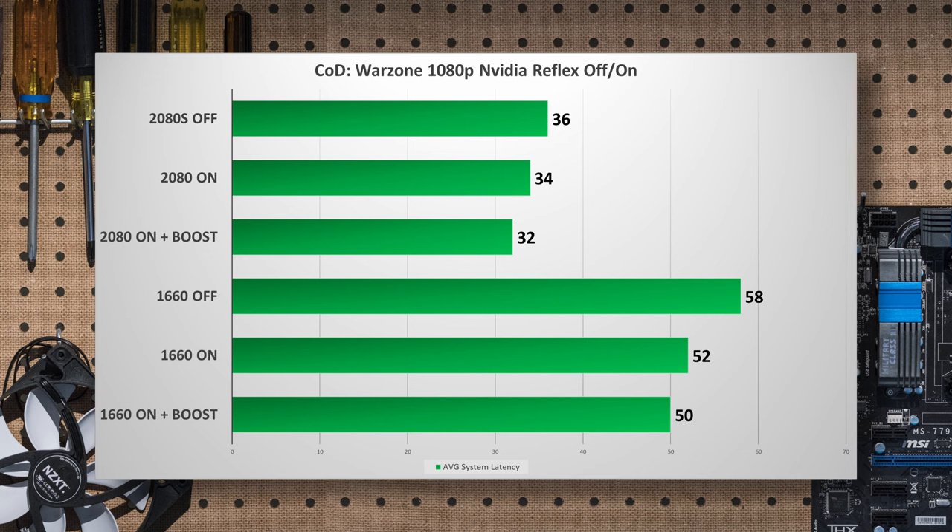However, the same can't quite be said for Call of Duty Warzone at 1080p. While there was a decent reduction of latency on the GTX 1660, it goes to show that you really do need raw power to get the most out of some games. Either way, the GTX 1660 still benefited from Reflex, continuing to show that this performance tier benefits more than the higher-end.